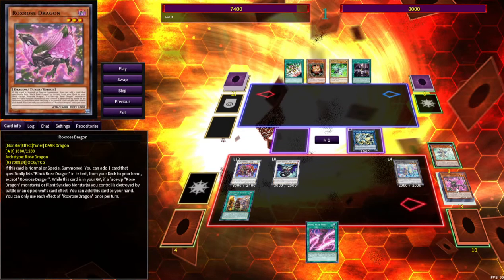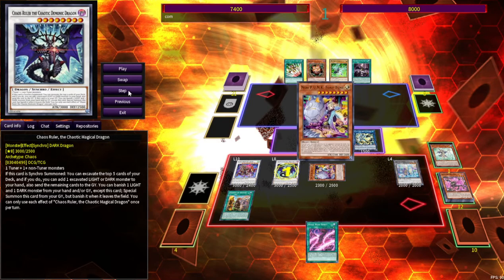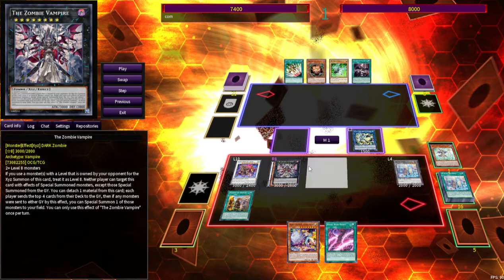You can go ahead and synchro those off — that's Rock's Rose and Deer Note — and go into a Chaos Ruler. It lets you mill the top 5 and add a Light or Dark that was excavated. Deer Note, when it's sent to the graveyard, brings back a Punk, so you can bring back Foxy Tune. These mills are the exact same as they were in the duel — nothing too crazy. He actually just adds another Foxy Tune, so nothing good milled at all.